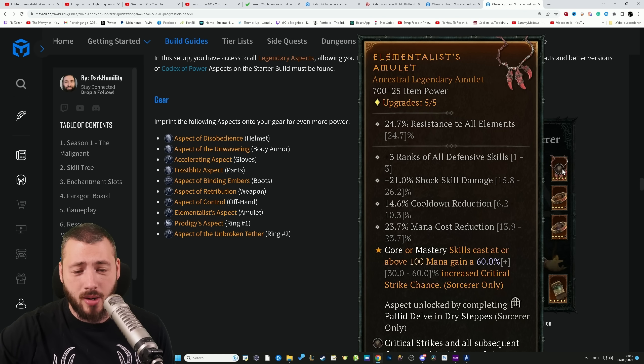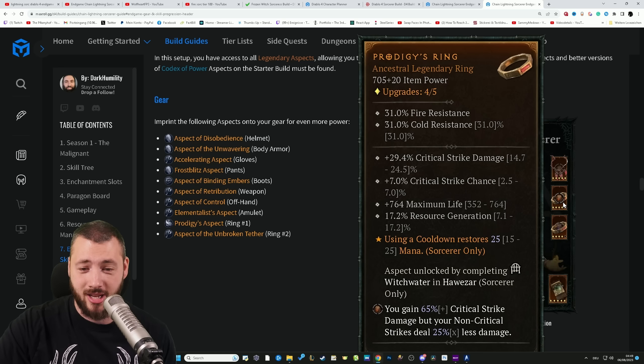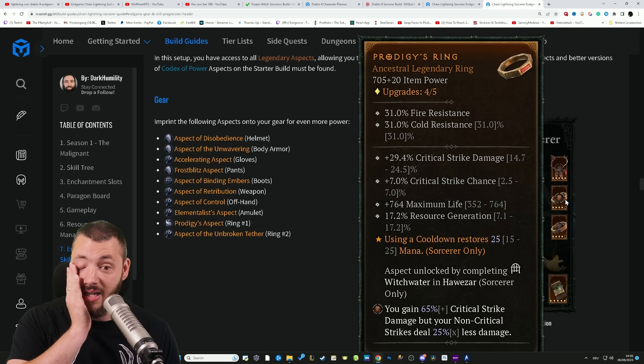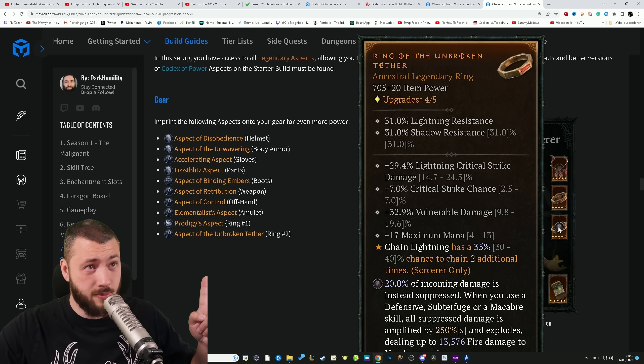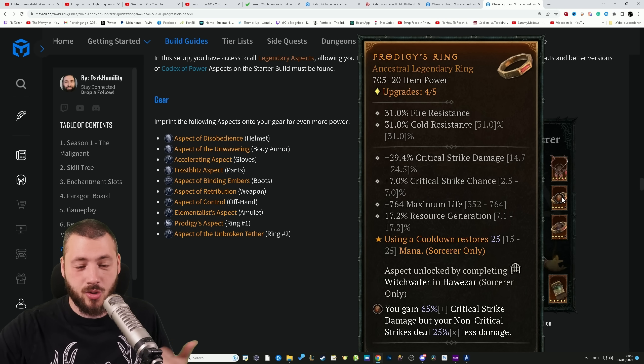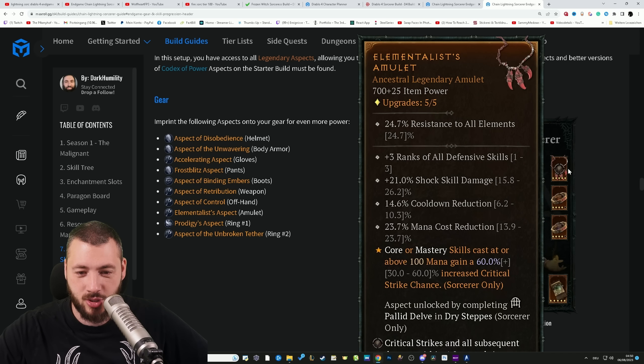For the gear, we got Core and Mastery skills cast at or above 100 mana gain 60% plus increased critical strike chance. That means your first Chain Lightning, or when you're full, as you run through a bunch of crackling energies, always does a super critical strike for the Barber to overcharge and explode everything, because there's also the Barber Heart in here. Then we have using a cooldown restores mana — that's how you restore mana as a Sorcerer, that's super simple. Chain Lightning has a 35% chance to additional bounce. Plus the heart for 20% damage suppression, then critical strike damage increase, but non-critical strike damage reduces by 25% multiplicative. So Tempest Heart, damage suppression heart, and the Barber Heart.